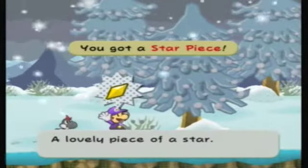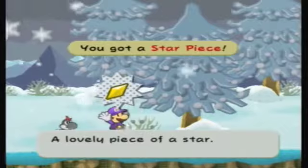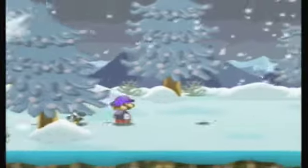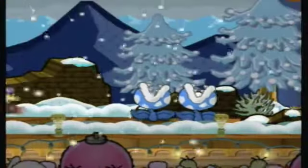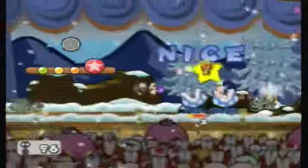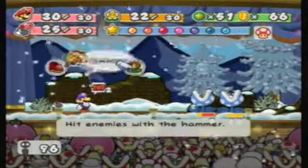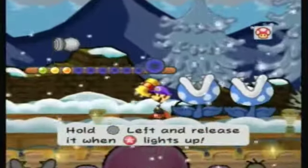Here's a star piece — kind of hidden in the bush, not really a problem at all. This should be one of the last star pieces we're collecting. We are almost there with all one hundred star pieces! We also have a new enemy — this is an ice piranha or frost piranha. It is a frost piranha — wow, I was right!